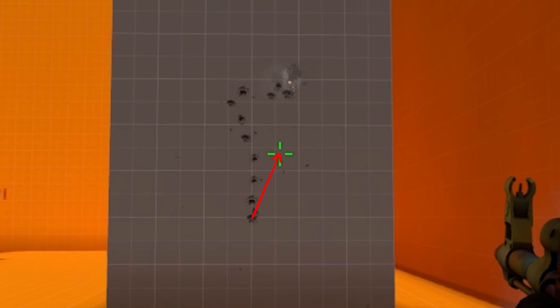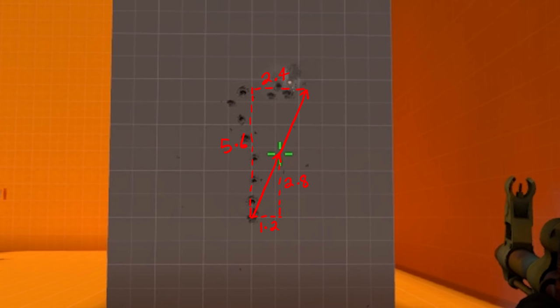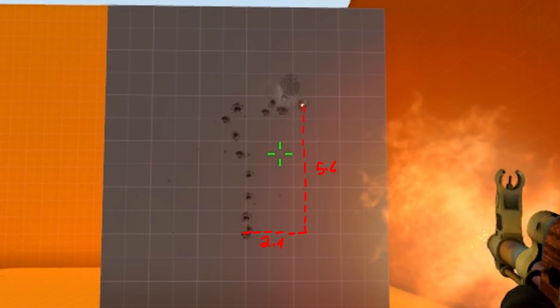Take a vector from the origin to the crosshair, then multiply that vector by a factor of 2. This is where the next shot will go. That means recoil is only determined by how much your screen pops up when you shoot, and how long it takes the crosshair to go back to the origin position.